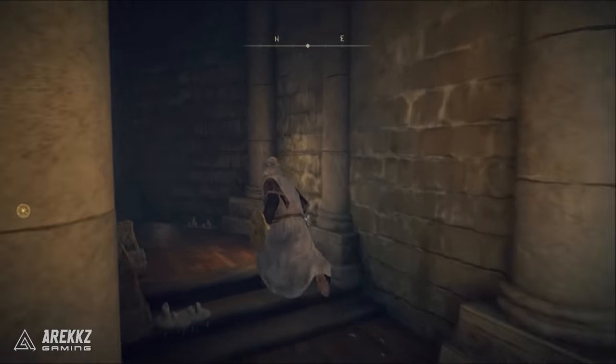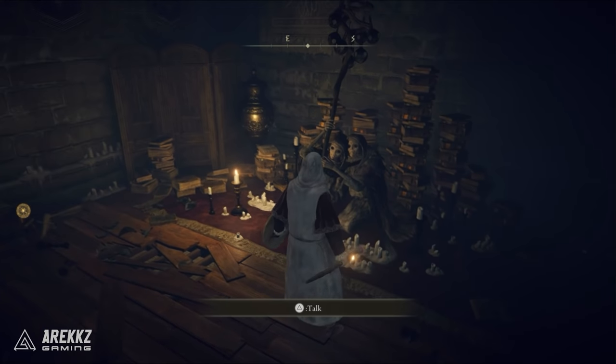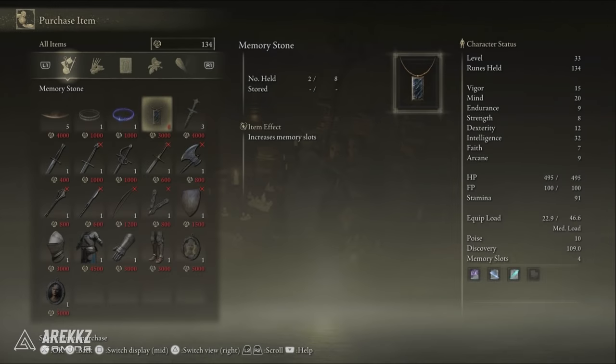Following on from there, a super easy one you may have already picked up — if you go over to Roundtable Hold you can simply go to the Twin Maiden Husks and purchase the memory stone from them for 3,000 runes. Super easy but one you definitely shouldn't miss.